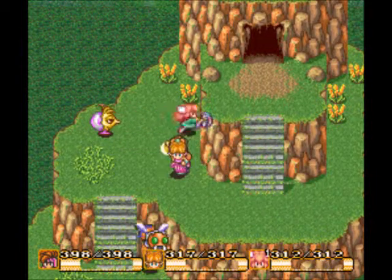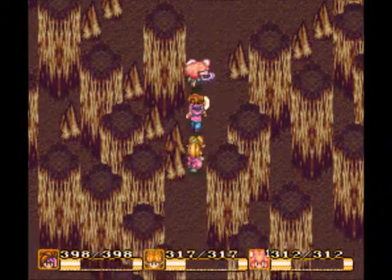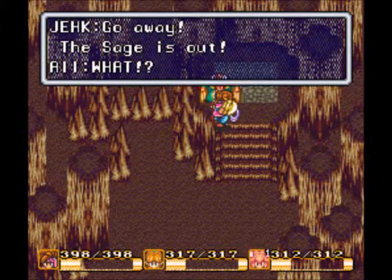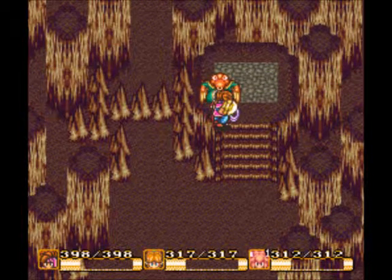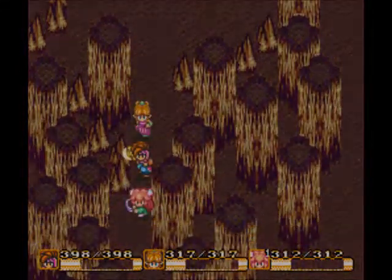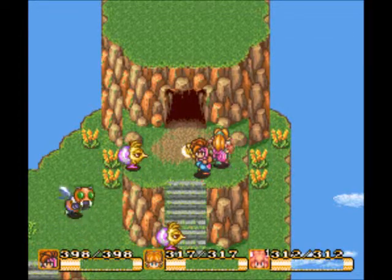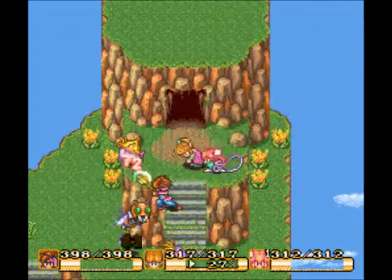Beat things up on my way down — on my own time! Because after all, we are here to speak with the sage. Hello sir. Bird, go away! And he tells us that the sage went to the Palace of Darkness. I don't know offhand if it's relevant that we learn that before going there, but I've done it anyway. I'll make my way back there offscreen — we'll go through the palace next time. See you then.